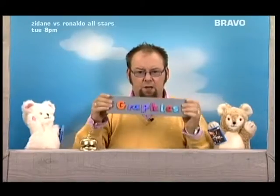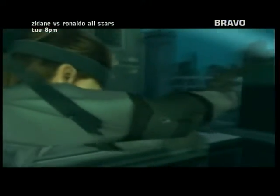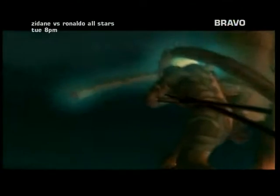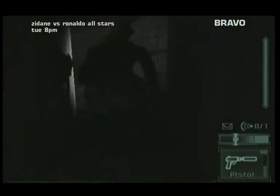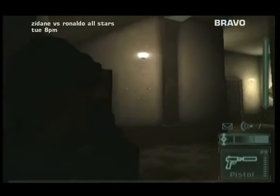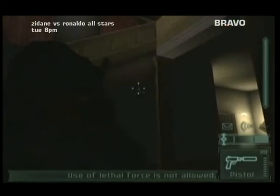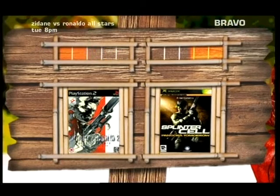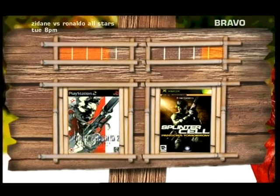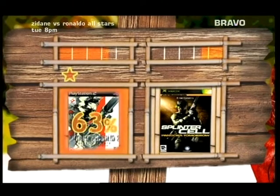and Queenie's weighing in with Metal Gear Solid 2 Sons of Liberty. Round one: Graphics. Metal Gear Solid 2 Sons of Liberty offers realistic character animation with action-style body movements and detailed facial expressions. It's clear the designers wanted to make this sequel look as real as possible. 63% of the 100 gamers we surveyed said Metal Gear Solid had better graphics than Splinter Cell. Round one to Metal Gear. Two rounds to go.